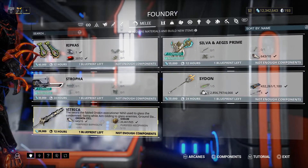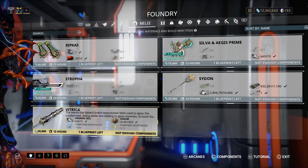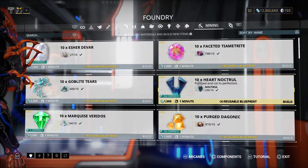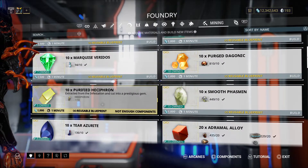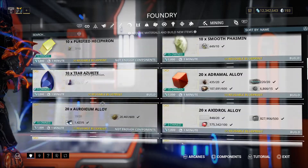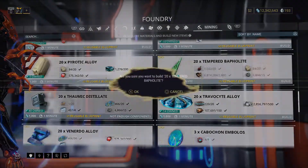So yeah — Vitrica: 925 oxium, 15 orican cells, baphylite and hesaphron. And I knew I didn't have any of that left. Where's the baphylite at? Oh, I've got plenty for that.